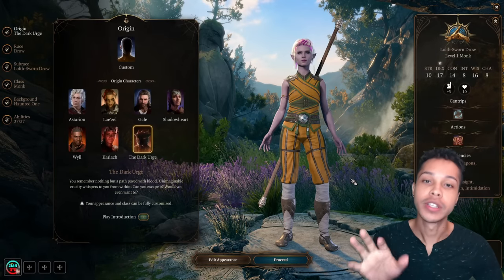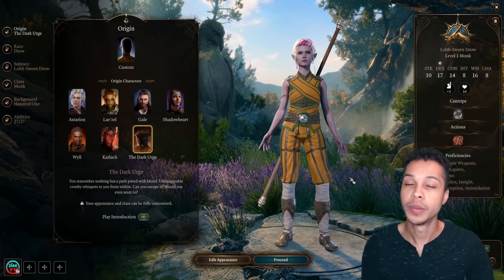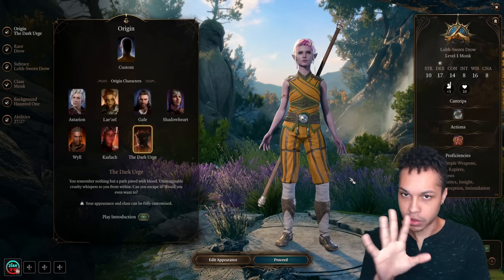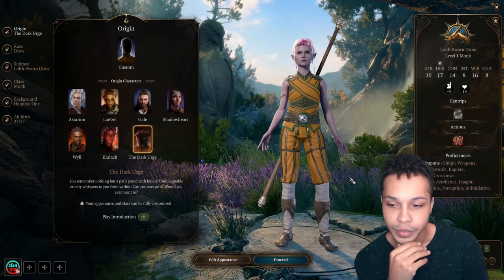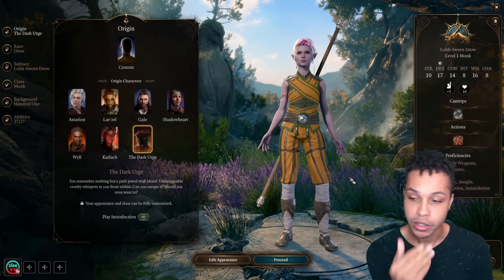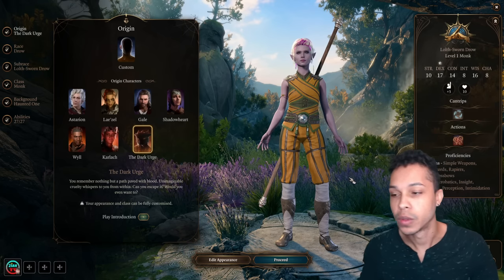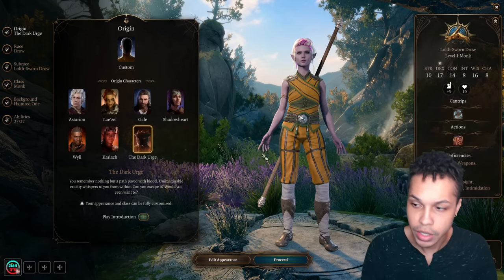Hopping into character creation, the first thing we're going to do is pick our origin. I like the Dark Urge personally for this build because we're a Shadow Assassin — a darker character who's really adept at killing people. Spoiler warning: skip 10 seconds ahead if you want. You do get the Deathstalker Mantle, which is a cloak that turns you invisible after you kill an enemy. If you're the Dark Urge, you get that as a reward. If you don't want Dark Urge and just want a custom character, that's totally fine too.